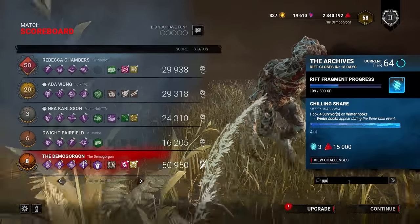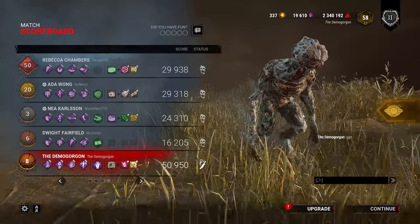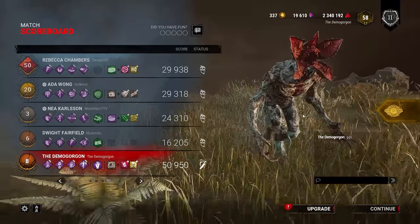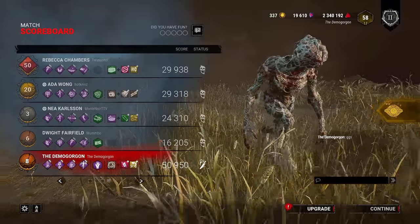Overall, the build works out very well. Of course, Overcharge and Scourge Hook: Pain Resonance are very strong on their own — everything synergizes pretty well. Definitely make sure to try it in your games and let me know what you think down in the comment section below. Much love, and until next time, I'm Red, and I'm signing off.